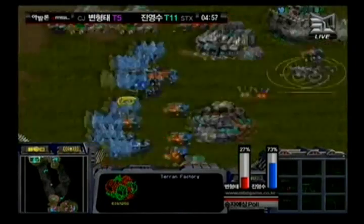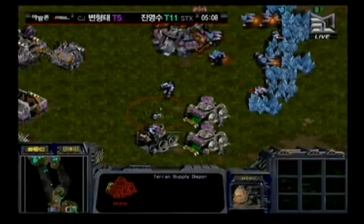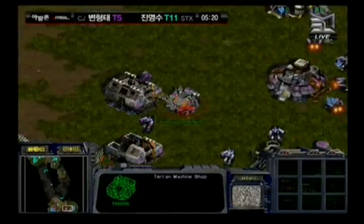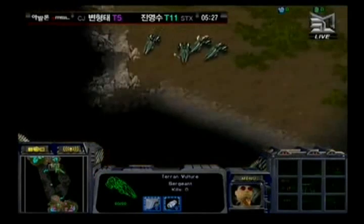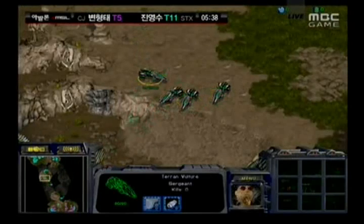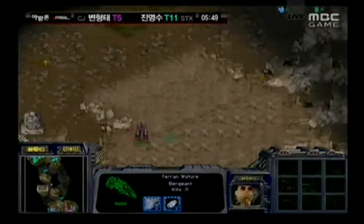Hwasin now adding two factories, also playing catch-up, gonna have more forces on the ground a little quicker than Iris. But once Iris's economy kicks in — he's also going for a third factory right now — he's gonna be a bit ahead as long as he doesn't lose those units. We saw the polls: apparently 73% thought Iris would take it, only 27% thought Hwasin would. When I looked at TeamLiquid.net and sc2gg.com, most people thought that Iris would actually take this set two-to-one.